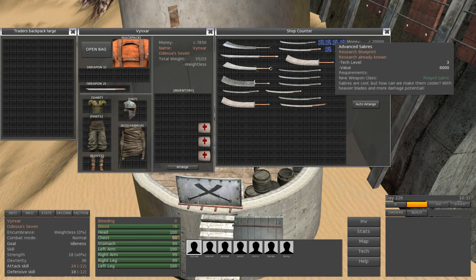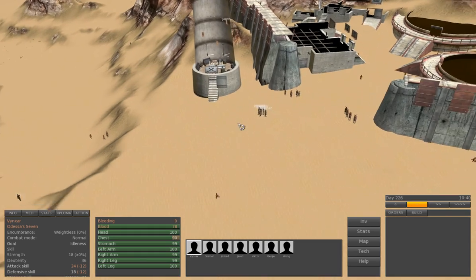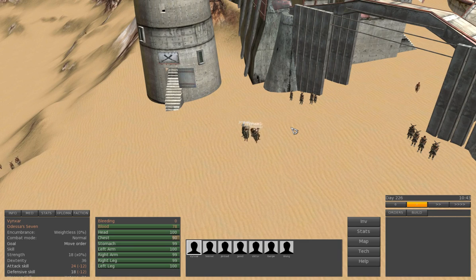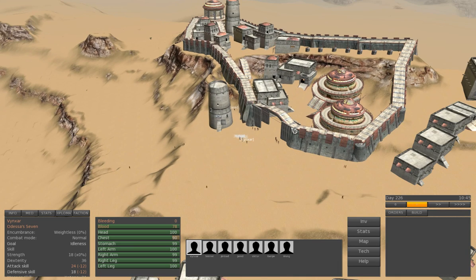Katana, saber, advanced saber, wakizashi, ninja blade — no new weapons. Okay guys, so we are done for this update. We'll see what's new in the next update next time. Have fun!